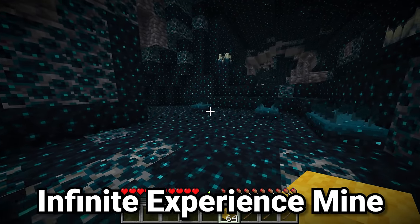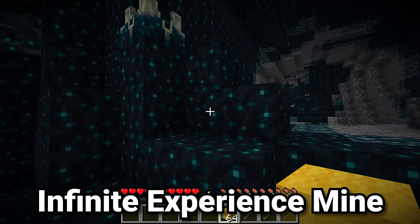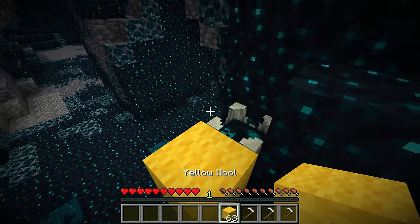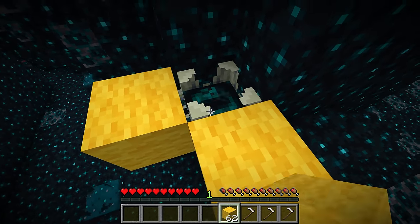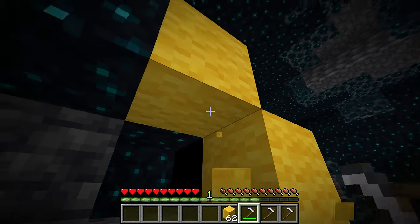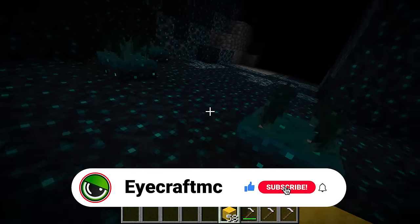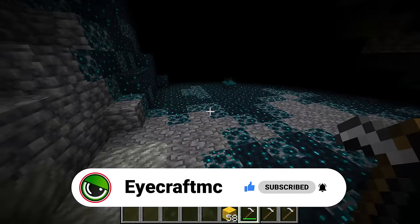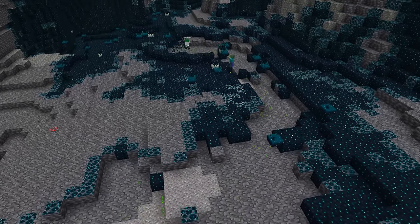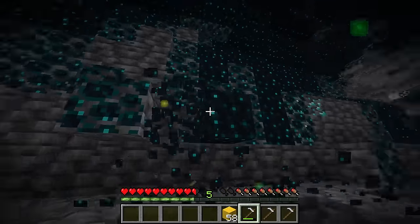You can easily convert the deep dark biome into an infinite source of XP. First, find your deep dark biome and go up to all the skulk shriekers and break them. You can also fully surround them on every side with wool, although this doesn't always work depending on placement, so be careful not to set any off. Once the skulk shriekers are gone, the deep dark biome becomes a fully peaceful, safe biome where no hostile mobs can spawn. Then go through with an iron hoe or better and infinitely mine the skulk blocks, gaining a massive amount of XP.